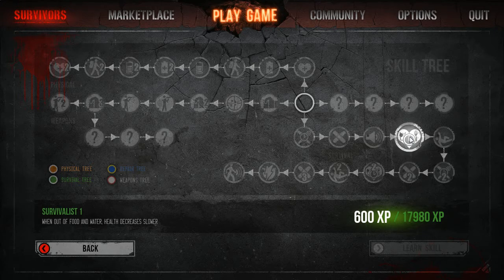Next is Survivalist one. So when out of food or water, health decreases slower. That's good for if you're going out on long treks and you don't want to bring too much food. That one's for 600 XP.